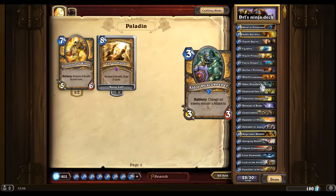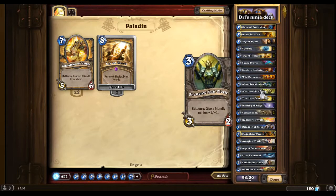Two Aldor Peacekeepers, because they're very OP — changing enemy minions' attack to one. Shattered Suncleric is in here for the buff. This deck is buff, taunt, and spell-heavy. There's really not a lot of attack-focused cards.